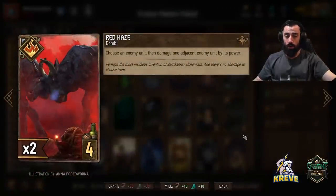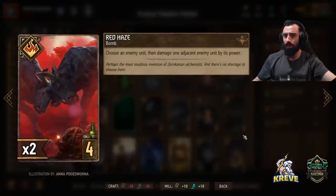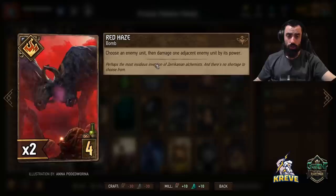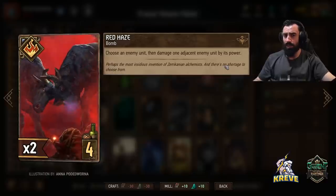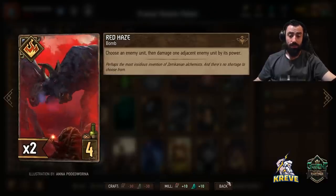We do have Madoc and we're going to have a lot of Madocs — I've gone extremely heavy on bombs in this deck. Red Haze is nice: choose an enemy unit, then damage one adjacent enemy unit by its power. This could work really well as you play Madoc, because your opponent will start to row stack to avoid Cataclysm on both rows and could fall right into this.